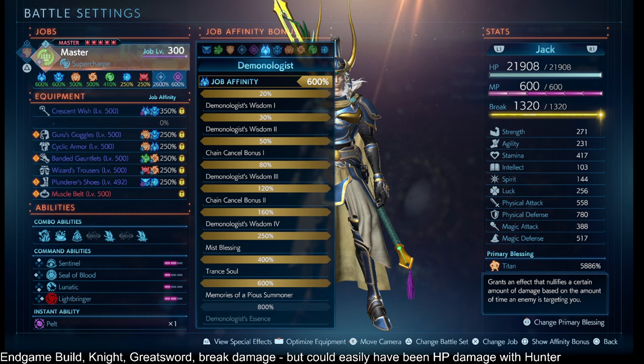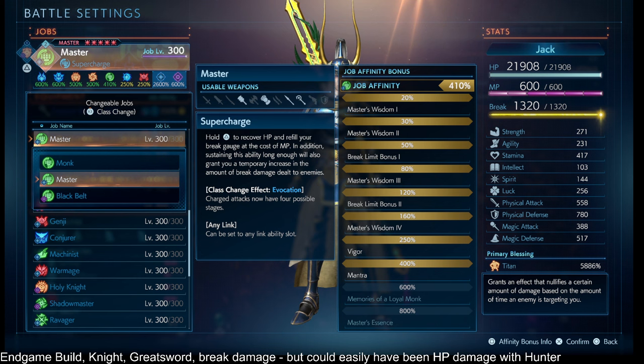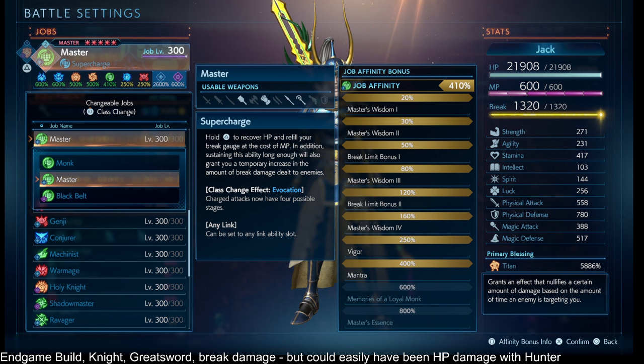For our second job we're choosing Monk for two reasons. One, Monk has break damage enhancing buffs — this Focus or Supercharge boosts not only your damage dealt (even though it doesn't say that in the description), but because of the damage dealt boost it also increases your break damage dealt. That affects physical and magical, so this is the break damage route — the way you squeeze a lot out of your break damage. And if you were using a magic damage build, Monk is how you'd squeeze more damage out of that as well.